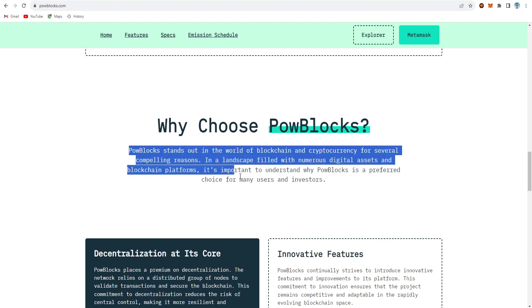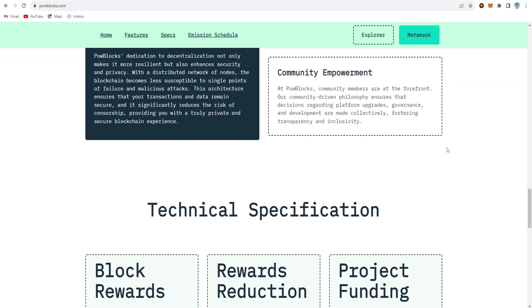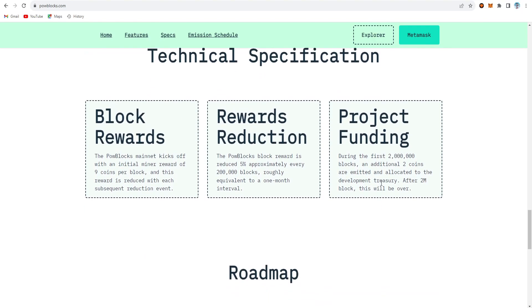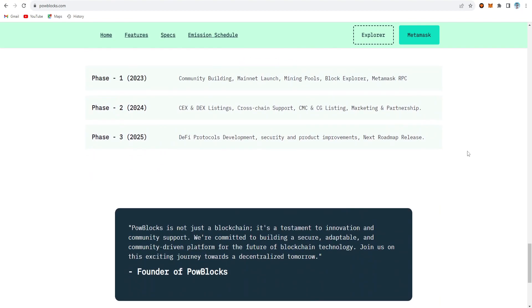Key features include decentralization at its core, innovative features, community empowerment, and technical specifications. The POW Blocks mainnet kicks off with an initial miner reward of nine coins per block. After every two lakh blocks, there is a 5% reduction. For project funding, an additional two coins are emitted and allocated to the development treasury — after two million blocks, this will be over.